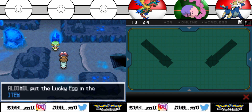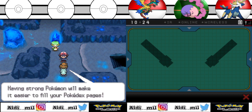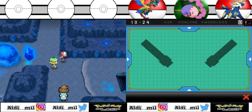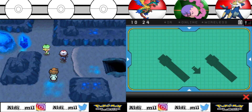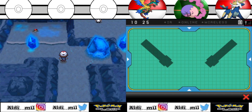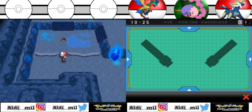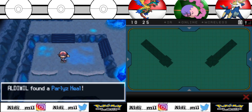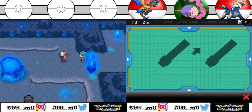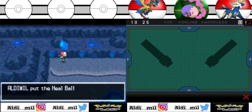Oh, you get Lucky Egg! Lucky Egg is an item you put on a Pokémon, and once you win a battle, you will get extra experience, which is nice. There is one Pokémon that is super rare and you can only get in here in a special room, and that Pokémon is Tynamo, but it's not in this room - it is in this cave but not in this chamber.